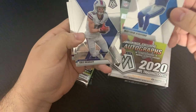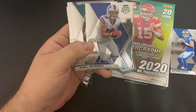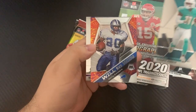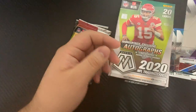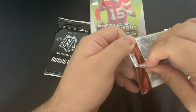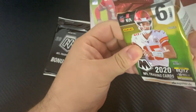First card is Matthew Stafford, then we got Cole Beasley, Brian Dawkins — who was one of my favorite players growing up — Davante Parker, Barry Sanders, and Harrison Smith. As you can see, there was nothing in that first pack at all really. That was a pretty bad first pack.